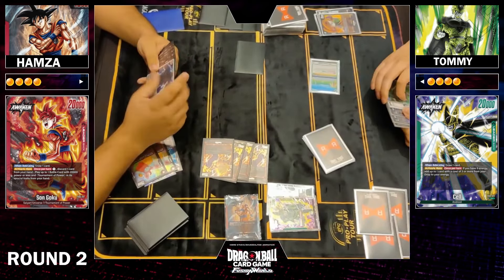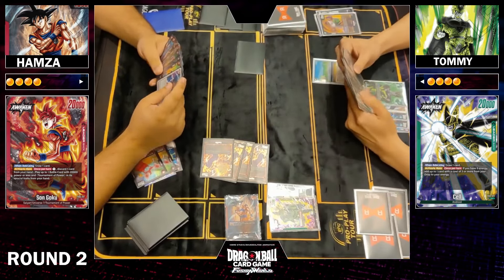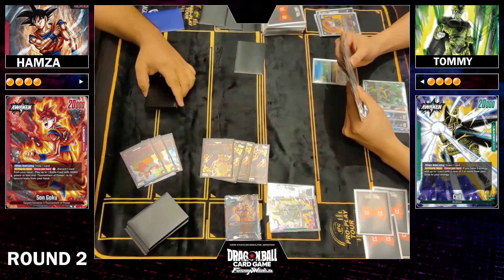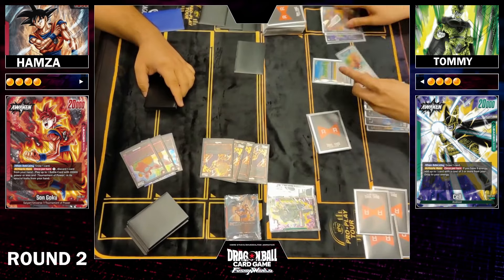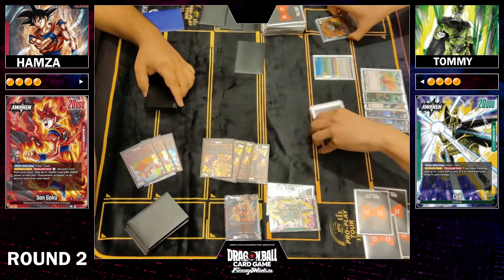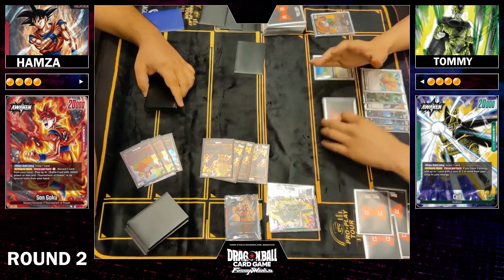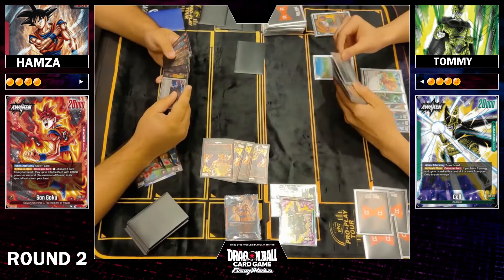Hamza has applied great pressure but didn't get himself down to three lives. If Cell has something strong to hit back with this turn it could be dangerous for him. He also has to find an answer to four Kaflas on the field, because all of them are critical pressure coming in next turn.